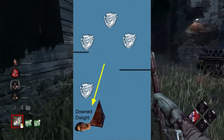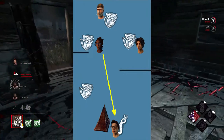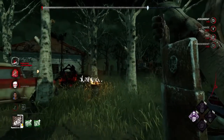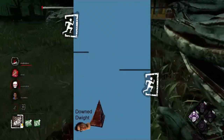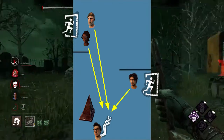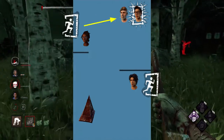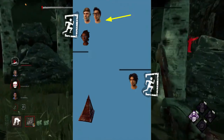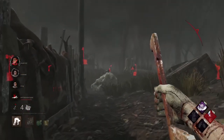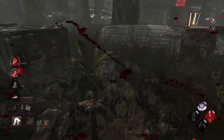In those situations, you want to hook that survivor to force other survivors to get off their generators, come across the map, and get the unhook. You also want to hook a survivor if the exit gates are powered and you don't have any survivors immediately nearby, because you want to know the location of the hook in order to pressure survivors that may come to try to save them. If you had caged them instead, the survivors could rescue and heal them before running for the exit gate, which will make it hard for you to down them. If you have any hook-related perks such as Pop Goes the Weasel or Scourge Hook perks, it can also sometimes make sense to hook in order to get their benefit.